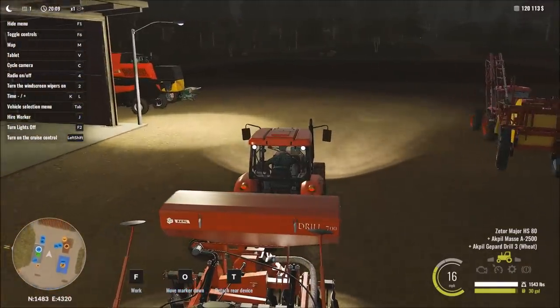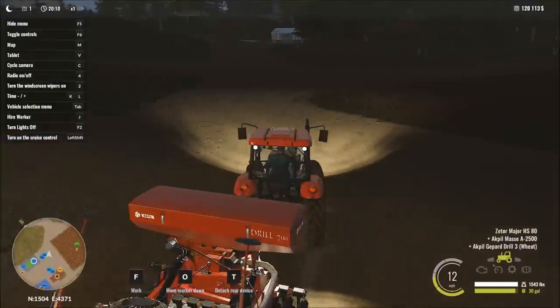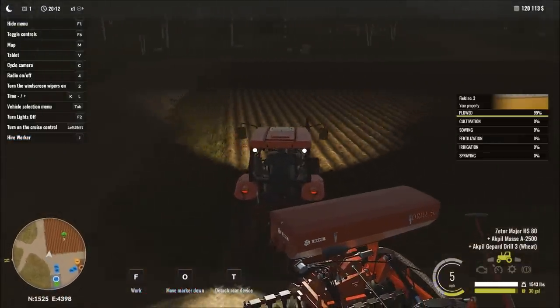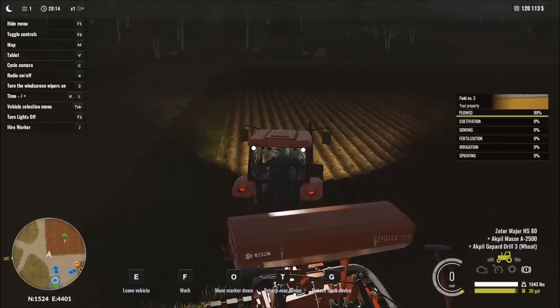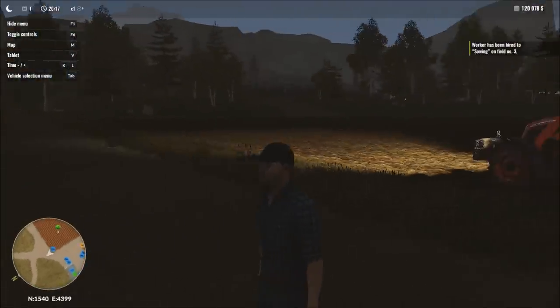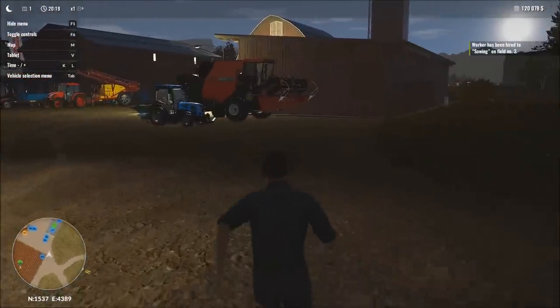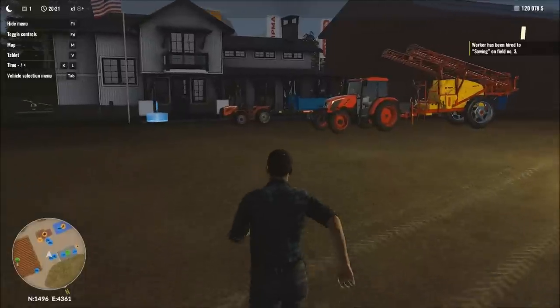Now we're heading back over to our field to do the same thing. We have 120,000 remaining. Getting close to the field shows us the percentage breakdown again. We press J to hire the worker, then get out of his way and let him do his thing.